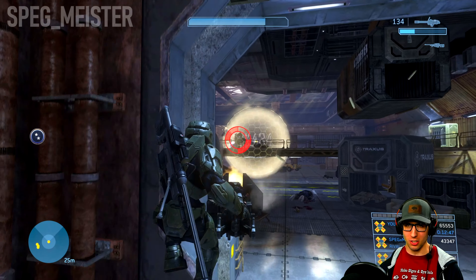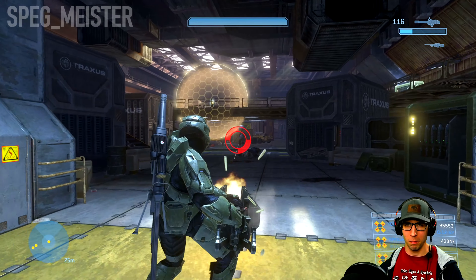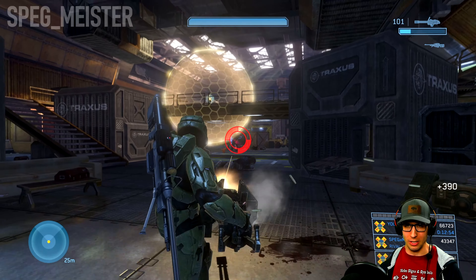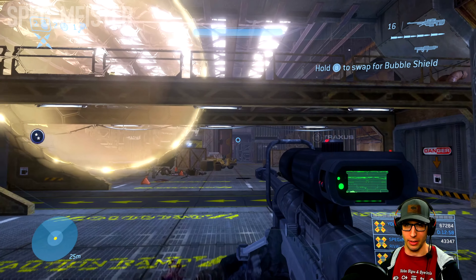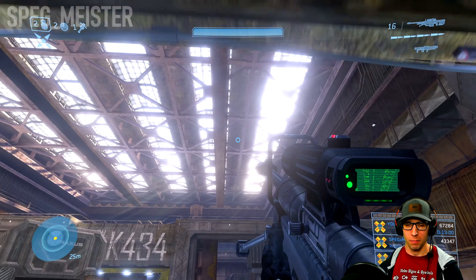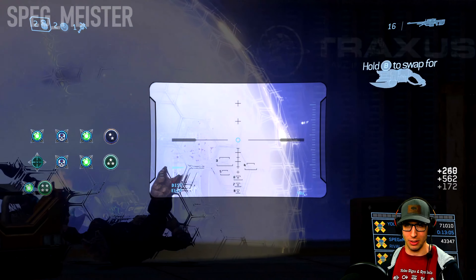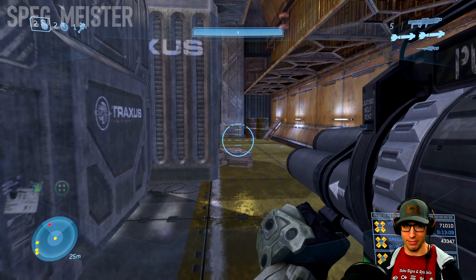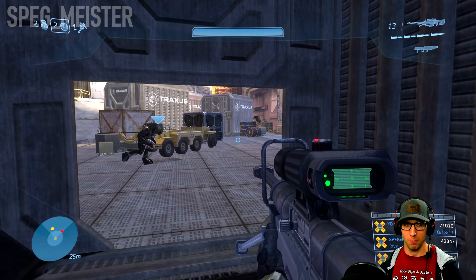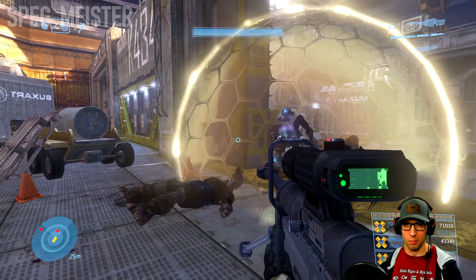Going in, you'll have four Brutes engaging the Marines. Focus on the ones on the lower level before taking on the ones on the upper level. One of these Brutes has a carbine, another will have a Brute Shot — look out for them. This is where I like to put the power drain into action, because it'll strip the armor off the Brutes and then I can finish them off with the sniper rifle.